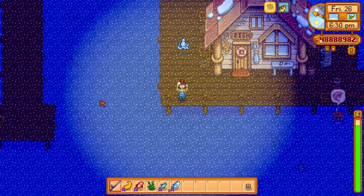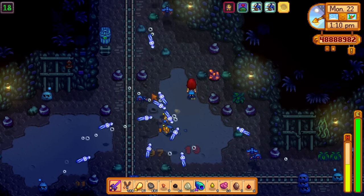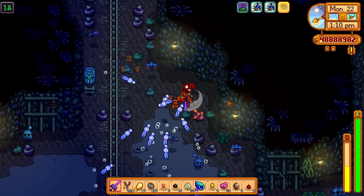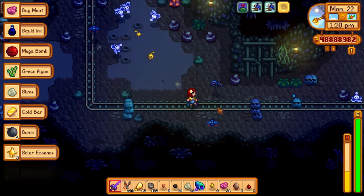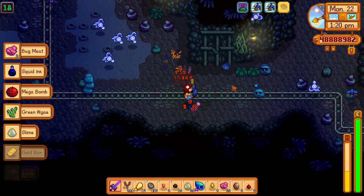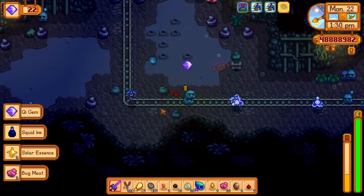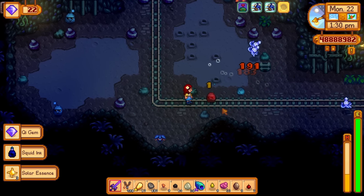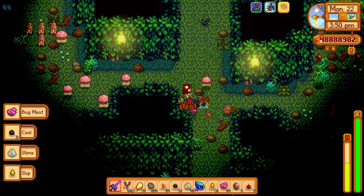Squids. And I don't mean the squids that you can catch while fishing. I mean floating magical squid monsters that have the most unpredictable, annoying attack patterns. If you don't have the best weapons and rings, these guys will be extremely annoying. These squids might just be my least favorite enemies in the game. At least after reaching floor 40, we will never see them again.